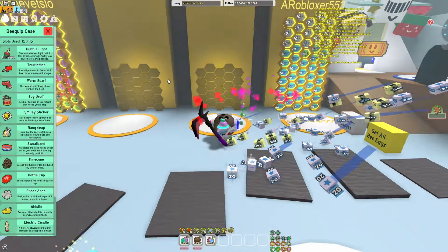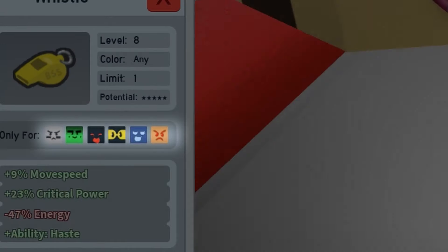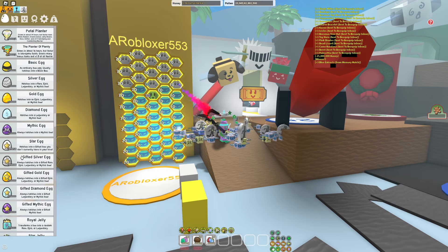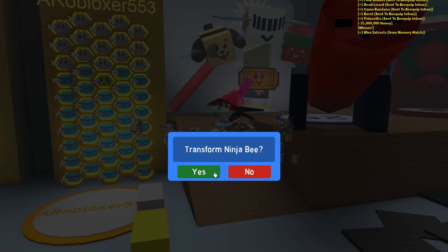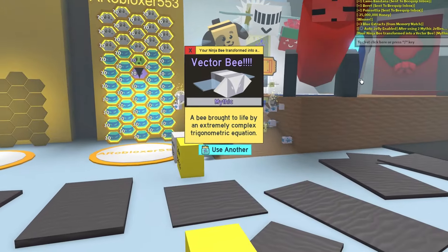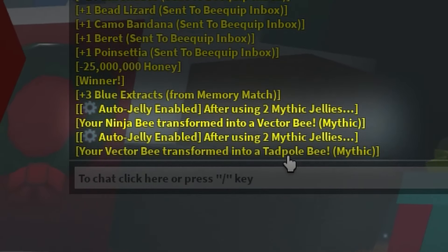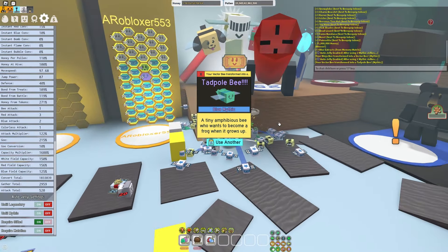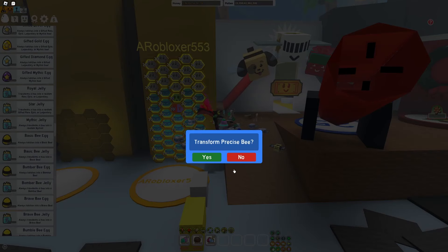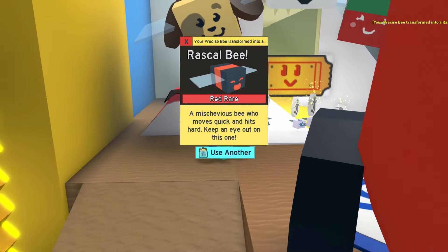We have to equip the bee quip if we actually want to use it. The only problem is the whistle only goes on certain types of bees, and if you look at my hive, we don't have any of those. So let's quickly hatch one — I don't really care what kind we get as long as I can equip the bee quip. I accidentally had a mythic jelly on, and then got another mythic from two royal jellies. What is this luck? All I wanted was a brave bee. Okay, just using a regular royal jelly — we got a rascal bee, and yes, that works.